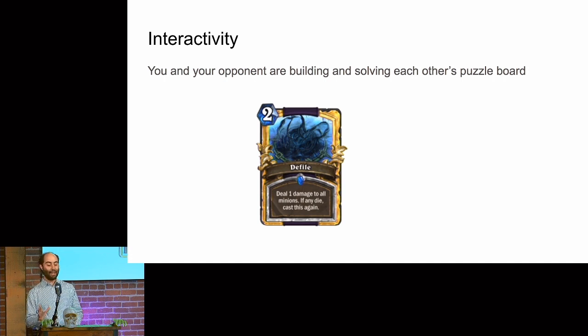Interactivity — in Hearthstone you're building you and your opponent's puzzle boards and solving each other's puzzle boards, and you can do this in a PvE setting. This card, Defile from Hearthstone, is this really arithmetic-heavy card where as soon as it was introduced, people played the puzzle building totally differently — they didn't want to put health numbers on the board that went one, two, three, four. You can just look at the card and tell how the interactivity works and how your opponent has to play around it.